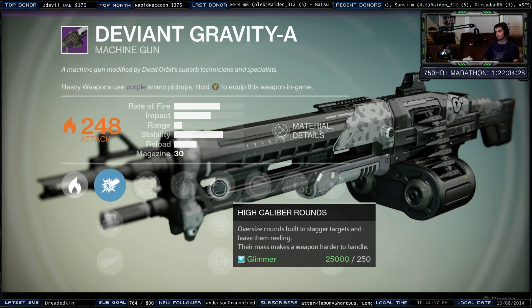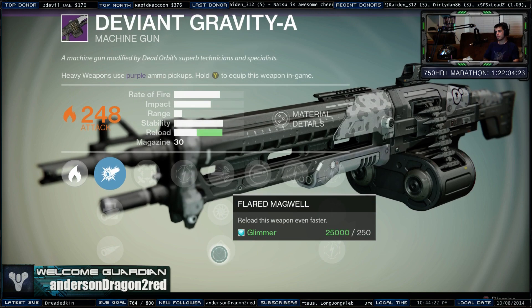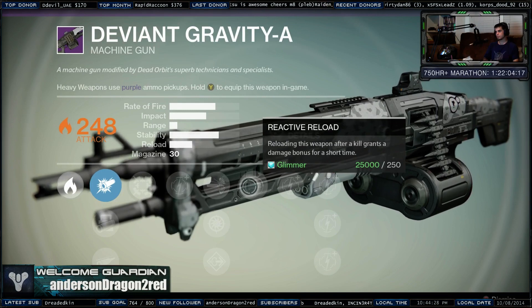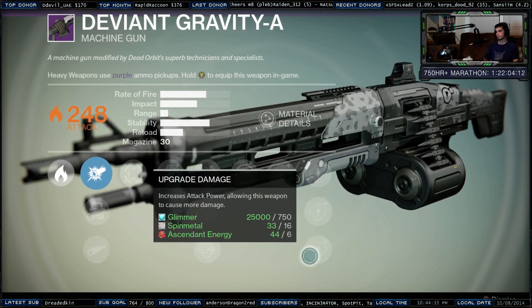Upgrade damage. High caliber rounds. Snapshot. And flared magwell to reload very quickly, as well as reloading this weapon after a kill grants bonus damage for a short time. And then your damage upgrades.